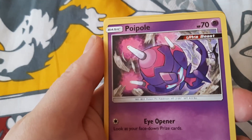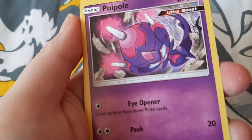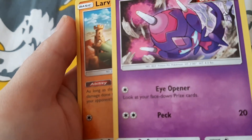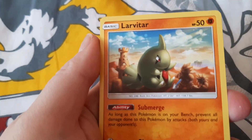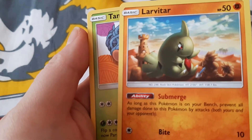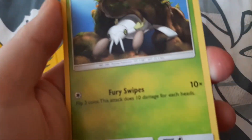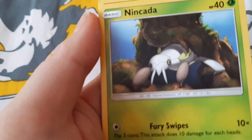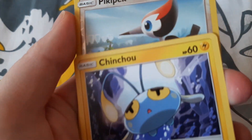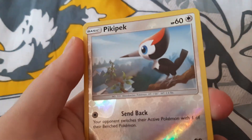We have a Poipole, so it's an Ultra Beast - I wonder how that comes about. We have a Larvitar, which looks quite cute. A Tangela. And Ninjask, which I think is like the first evolution of the other one. We've got a Chinchou - I can't quite pronounce it.